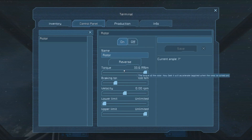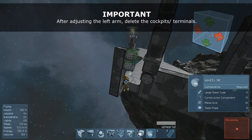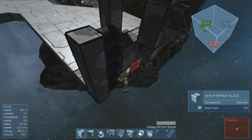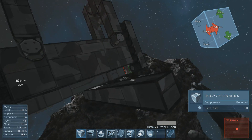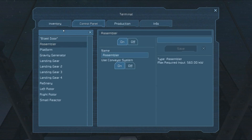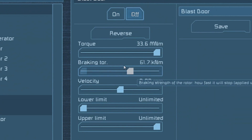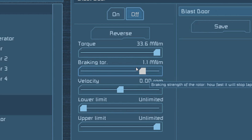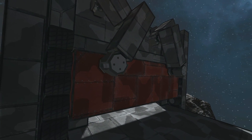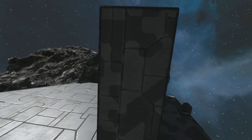Our door is nearly fully formed. All that's left is to change the braking torque on the left arm back to zero and create the left rail and left part of the door. After you've finished creating these last few parts, we're going to make this door actually move. To avoid confusion, I suggest you make a new terminal facing the inside of your door. Once inside of your new terminal, select the rotor group that we created earlier and turn the group off. Then go to braking torque and adjust it to one mega newton.